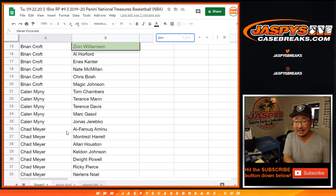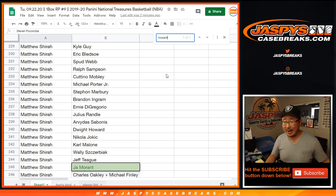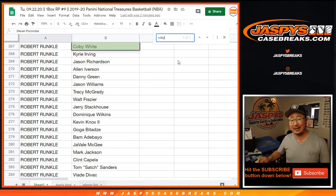The guys are saying Zion — yeah, there you go. Brian Croft with Zion. And it's Matthew Shira with Morant. What about... Kobe White. Robert Runkle. Who knows? A lot of players in this set that you can have.